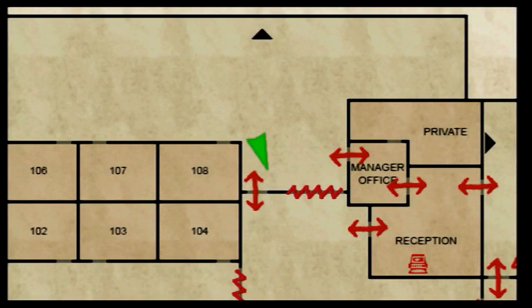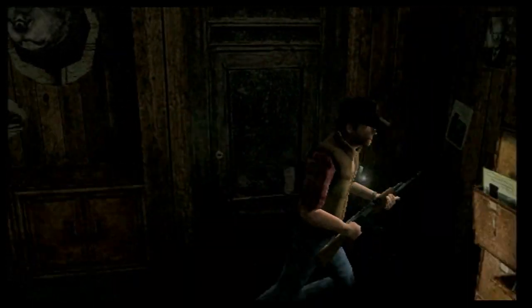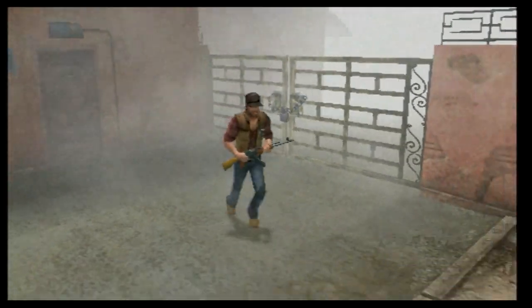¿Puedo acceder por aquí? Sí, perfectamente, pero entro por aquí que tardo menos. Es esta otra puerta de aquí. Está rota — cerradura rota, o sea bloqueada la puerta. Pues venga, vamos a seguir investigando esta ristra de habitaciones.